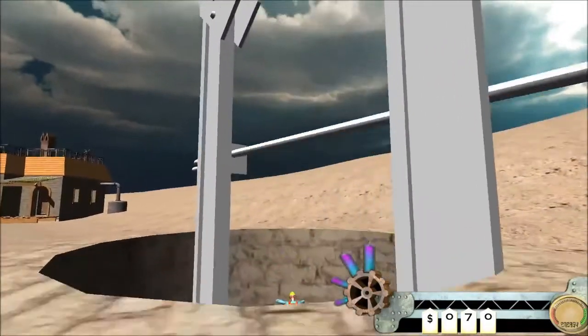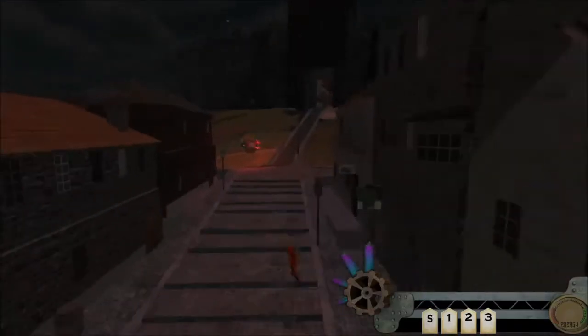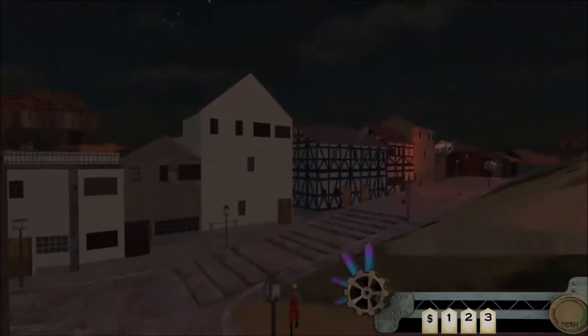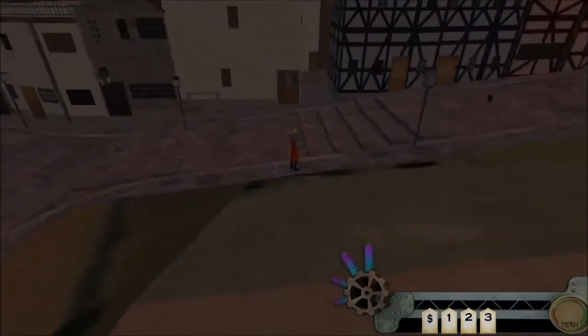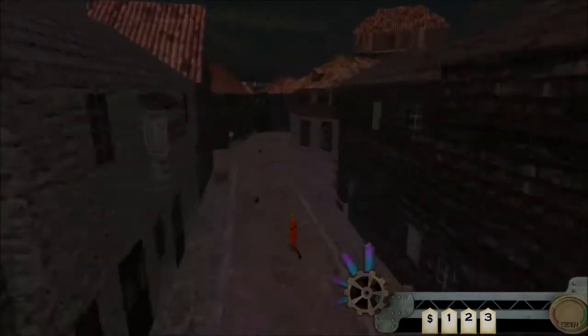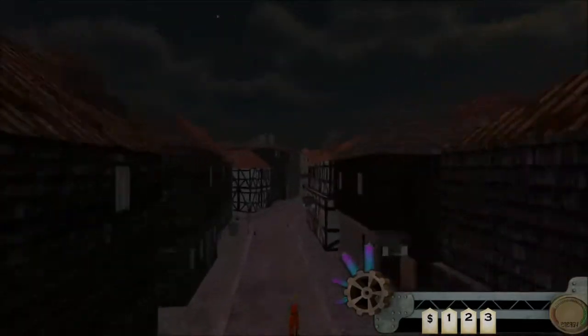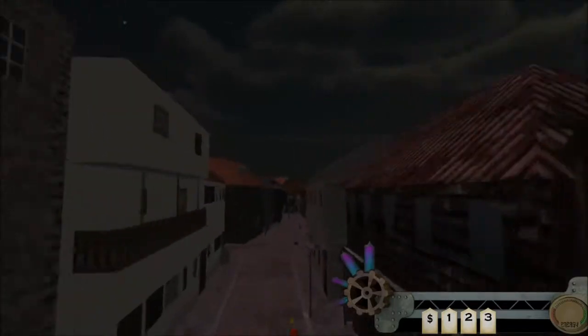We jump through into the well, triggering it to transport us to another dimension. Here's the exploratory level — we see a bit of basic AI. As you can see, they chase you down until you exit their range. You get a little bit of extra money for actually finding this place. To navigate this area you need to find the exits to the village, which is actually a bit of a task in itself.